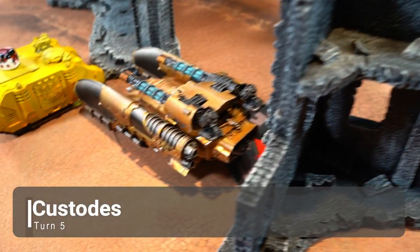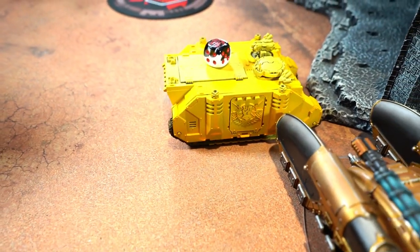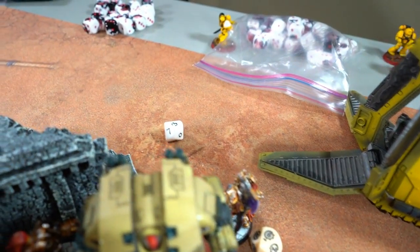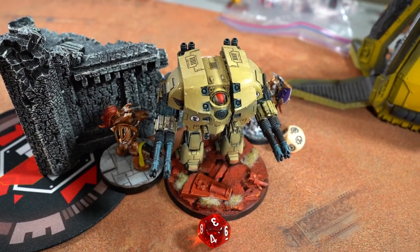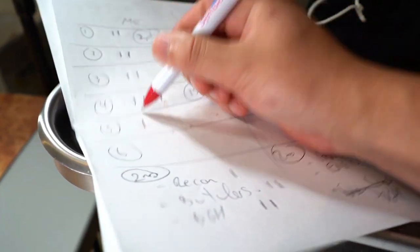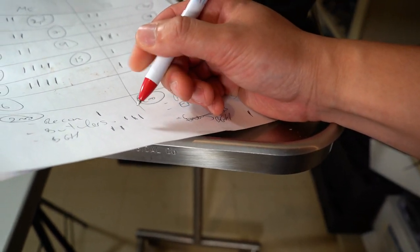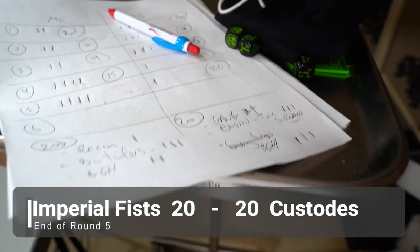Custodes Turn 5: this tank came over, charged — one wound left on this Dreadnought, almost killed it — and charged the Rhino to tie it up so it can't sneak onto the objective. Valoris killed the Techmarine in shooting, killed the Chapter Master in combat — Chapter Master fought on death and killed one Terminator. One Terminator left did four involuntary attacks by the Leviathan, nothing happening there. At the end of Custodes Turn 5: I killed, I hold, killed more, hold more, got Butcher's Bill — five points. So it's a tie game going into Turn 6.